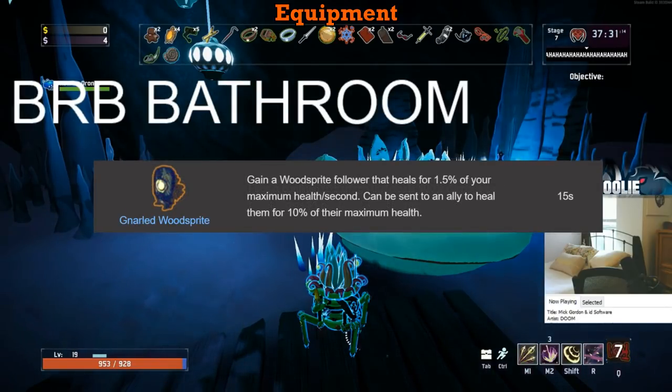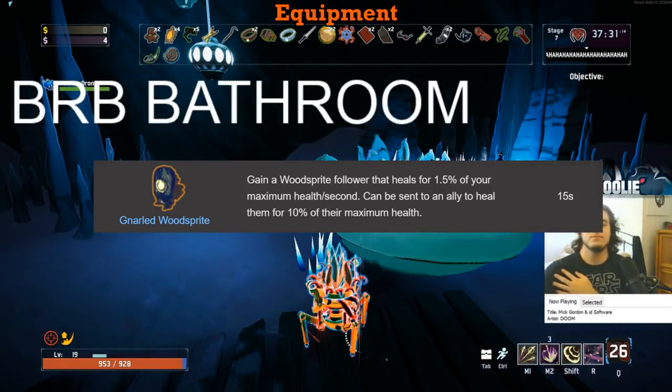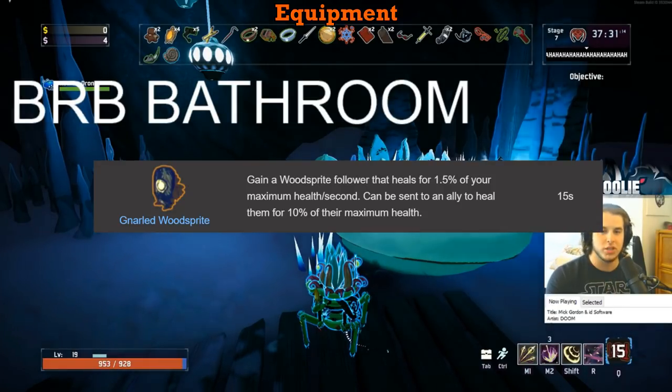The Gnarled Wood Sprite is an S if you're stacking Shaped Glass and a B if you're not. This is my favorite equipment when stacking Shaped Glass — the passive regen it applies as well as the 10% heal when activated is super powerful and definitely enough to keep you alive after getting hit. It will instantly put you back up to one-shot protection if you have like four or five Shaped Glass and the equipment combo. If you aren't stacking glass and don't have the combo, it is still a solid equipment especially on Rex, so I'll give it a B.